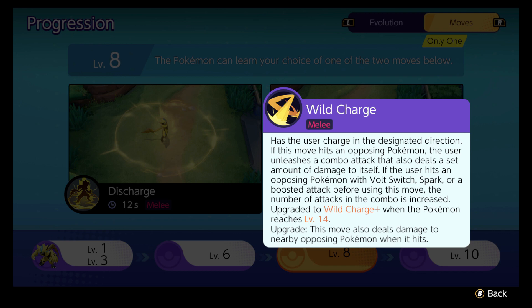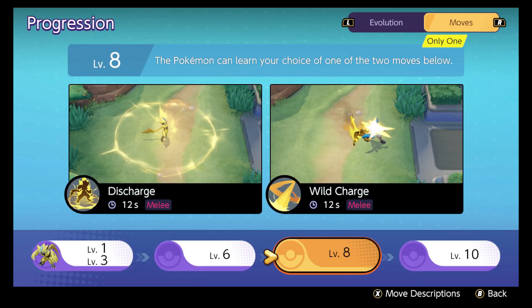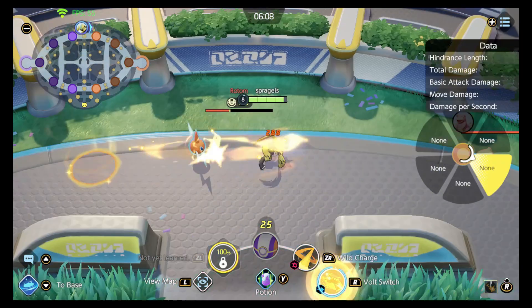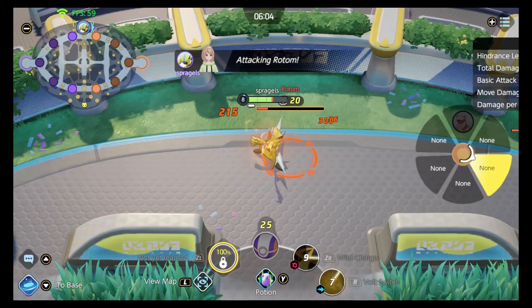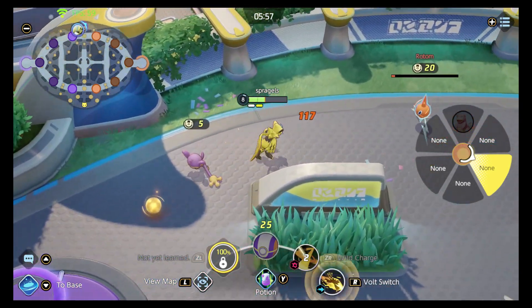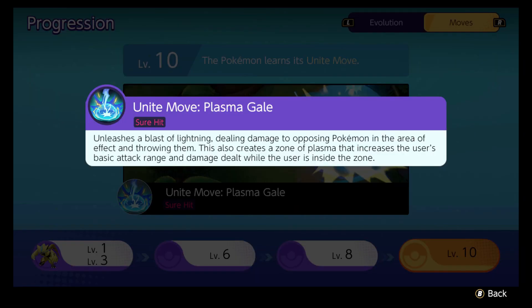You've seen this move — this is where Zeraora looks like a team of ninjas popping up out of nowhere and striking your opponents. Wild Charge seems to also make you immune to damage for a short period. When your health bar disappears, I believe you cannot be hurt for that brief period of the attack. If everyone's jumping into a team fight and you take a moment to be untargetable, that could be pretty beneficial. Zeraora's Unite Move, Plasma Gale, unleashes a blast of lightning dealing damage to opposing Pokemon in the area of effect and throwing them. It also creates a zone of plasma that increases the user's basic attack range and damage while inside the zone. You want to throw this down in an area where you want to fight.